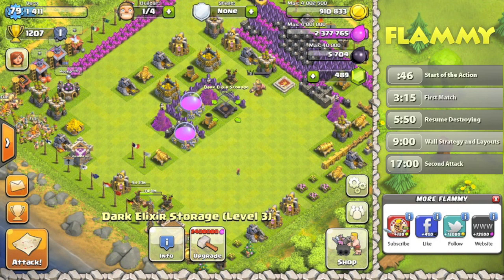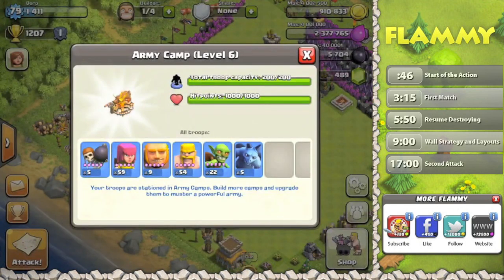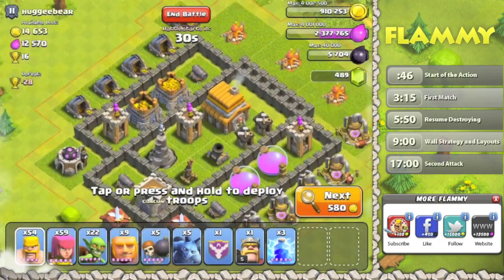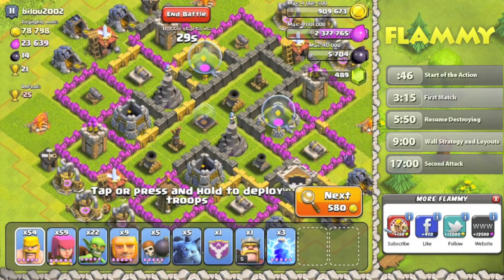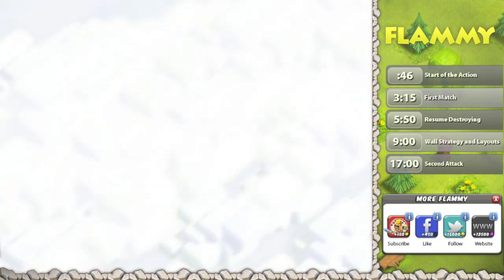Our army is completely trained, as you can see, and we've also got a replacement army queued up. So let's go ahead and get at it. I have been looking mainly for gold — I do have some elixir projects in mind but I'm not very close to affording them, so gold is the name of the game. In the last video I got a couple good ones, both over 100,000, and I think we'll stick to that.